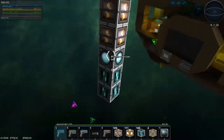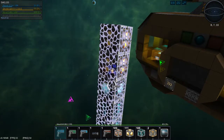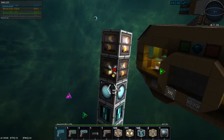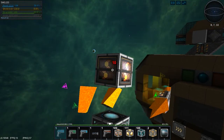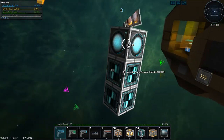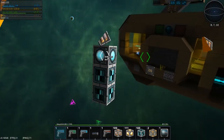As long as you have shields, your ship cannot be damaged. When we shoot at the shields, the shields are going down, and then we will be able to damage our block with our laser. When the shield is fired upon, it will recharge a bit slower.